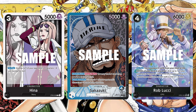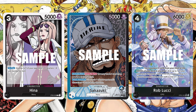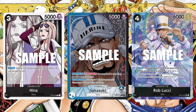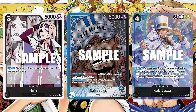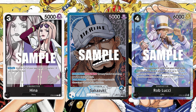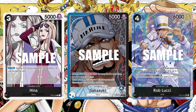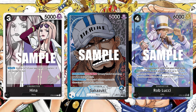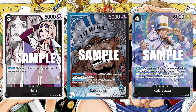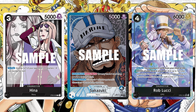The deck revolves around a number of cost-reducing cards alongside other cards that can then remove these reduced cards with ease. Whenever Sakazuki attacks, you can lower the cost of one of your opponent's characters by one. On top of that, he has a second ability that allows you to discard a card in order to draw a card. The discard and draw helps you to fill up your graveyard on top of helping you dig for pieces that you might be missing in your combo, or to simply get another counter piece in hand.